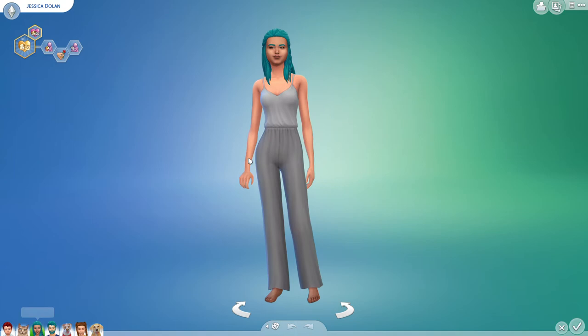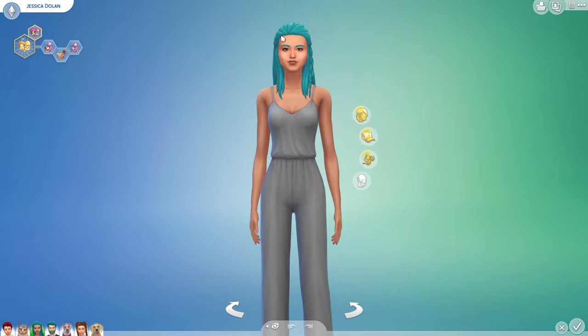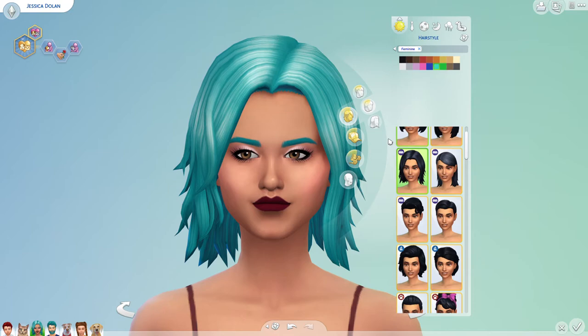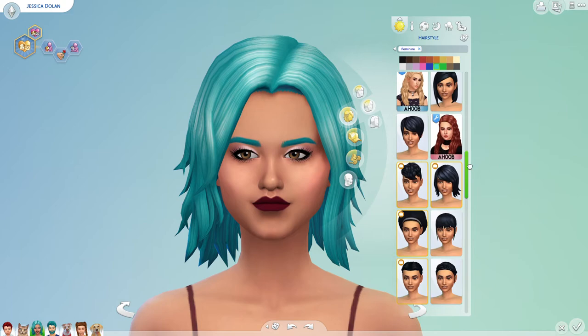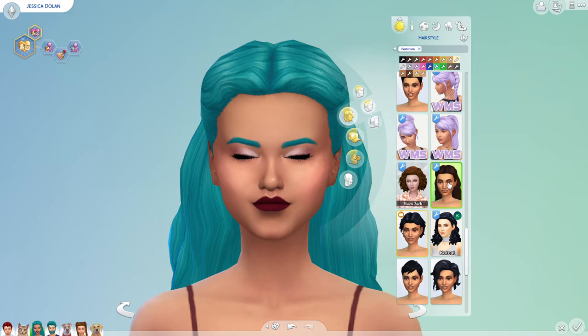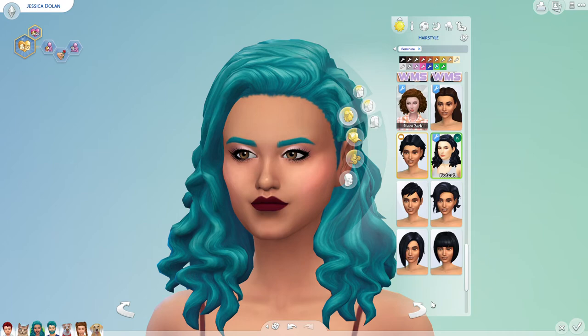Let's go ahead and give Jessica a makeover because she's been wearing the same stuff since I made her. What hair do we want? She has medium length hair. That's a little shorter — no, it doesn't suit her. Not that one either, that's too long. This one? What about this — she was like going through phases, I don't know what would go good on her. She does have a chin though and I like this hair on her.